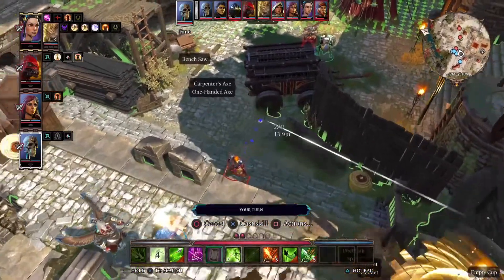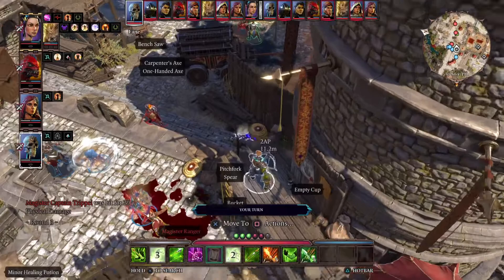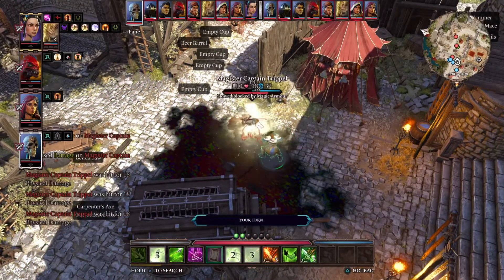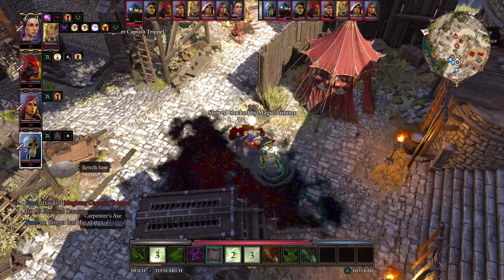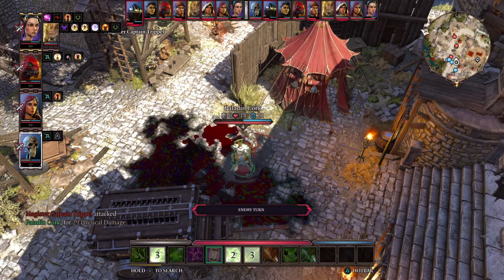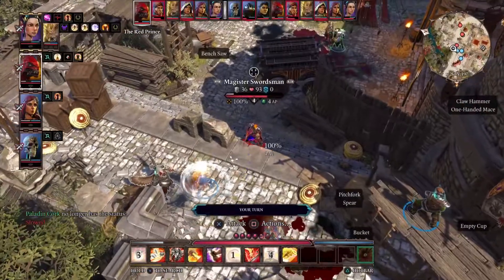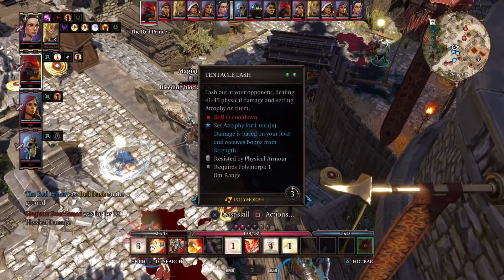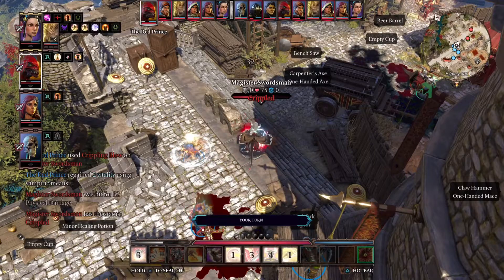Let's see — I can attack him, but that's not a problem. Let's attack this guy. Magic armor? What? Kick his ass. Nice, nice, nice. You just keep doing that. I can't remember why this guy was important, but let's just cripple him so he can't run away.